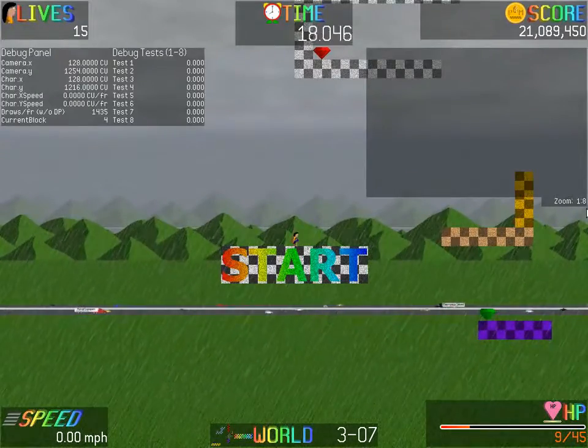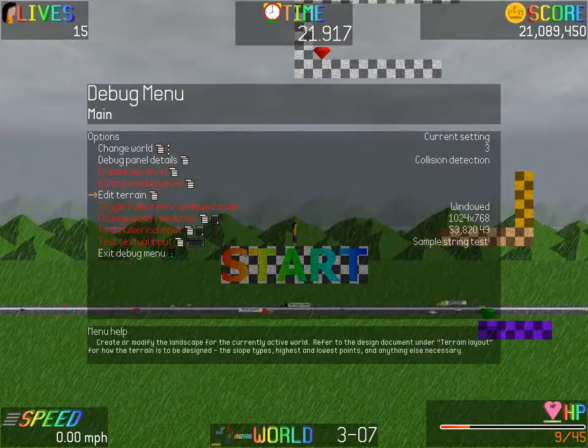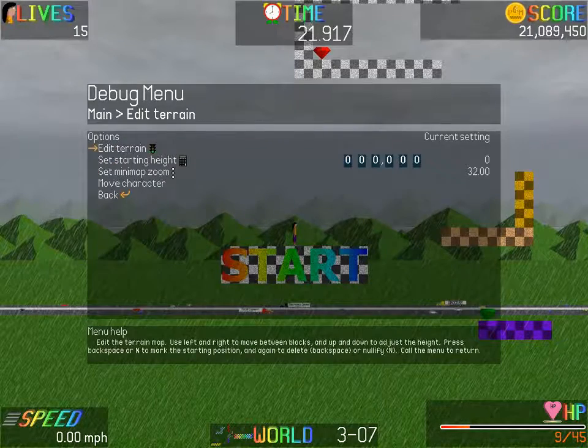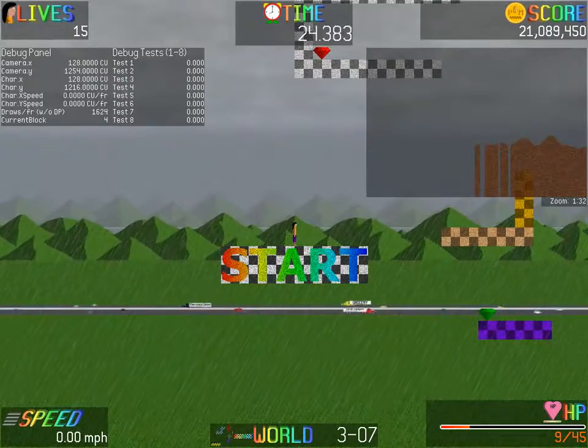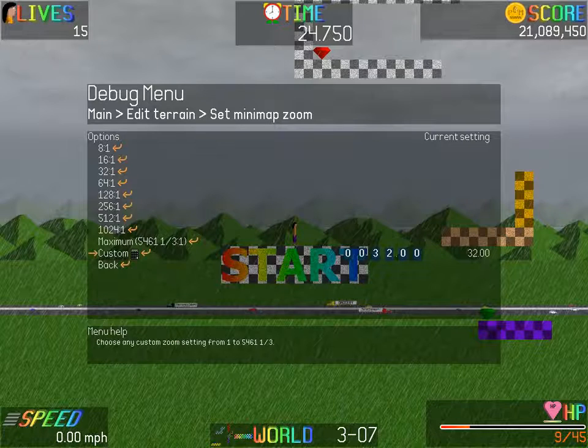At 1.8 you really can't see anything, but look down and something's different. I'm going to return this back to its original state — this is the 32. Now I'm going to use a custom value. The calculator icon means there's numerical input.